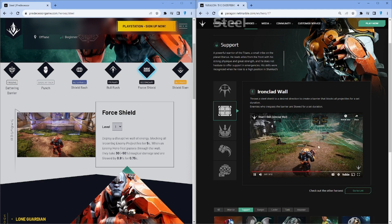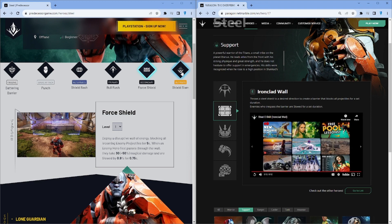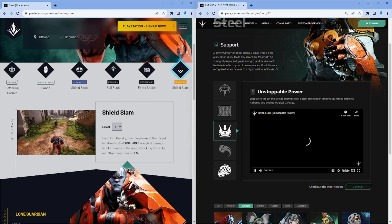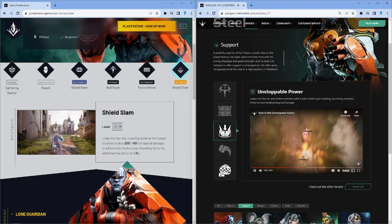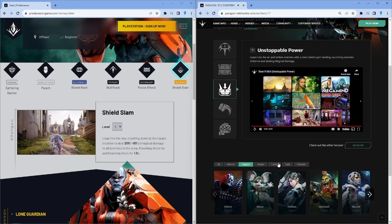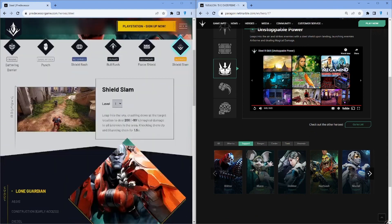That looks different — this one looks much bigger, this one looks smaller. You have an ultimate that's the same. All right, so Steel is the same. That's good.